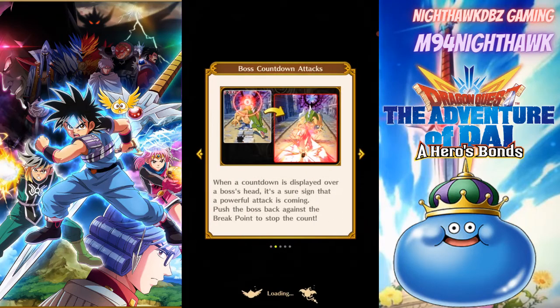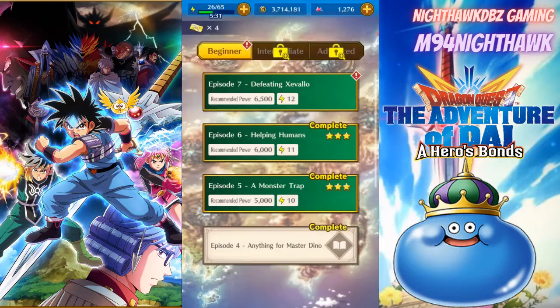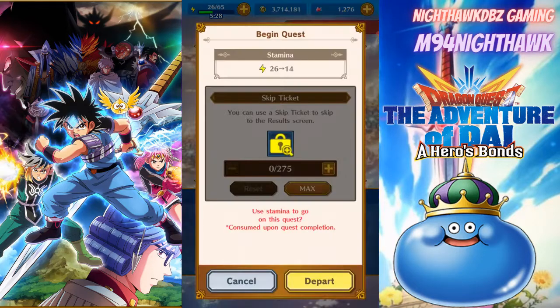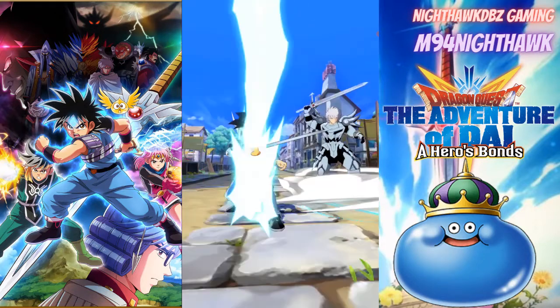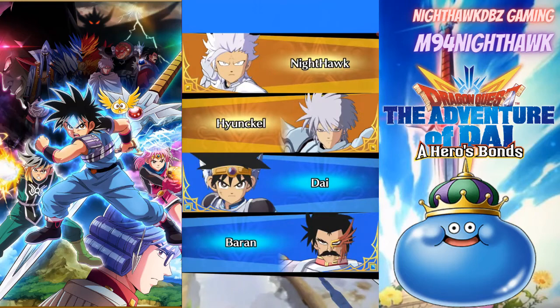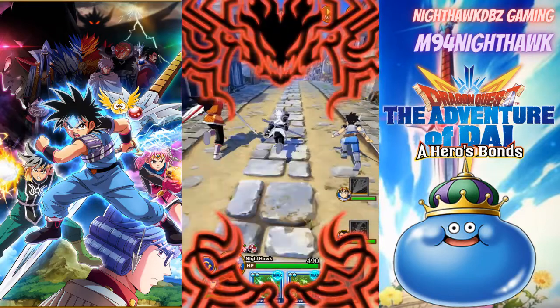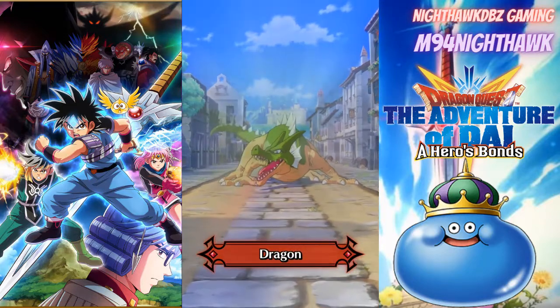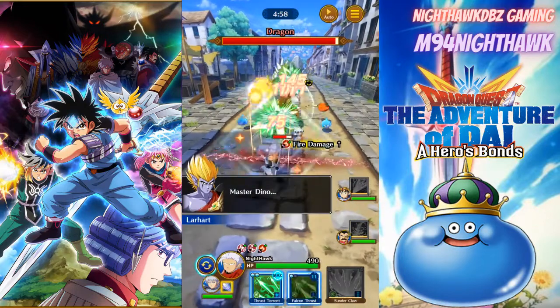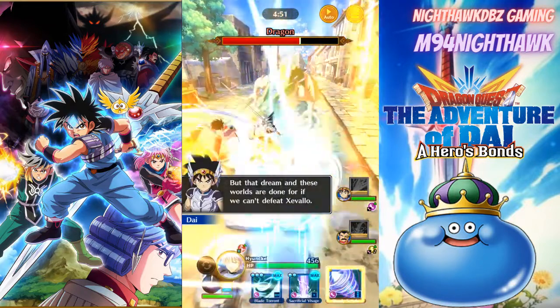Not bad, we got all the good stuff. Alright, number seven — then after that we'll finish off with the final boss battle and then we'll get Lahart. Like I said, I haven't got a chance to look at him yet, I kind of just summoned for the weapon and came right over to the event. You guys will be seeing this the next day but it's still the same day for me. Boss battle — we're fighting the dragon.